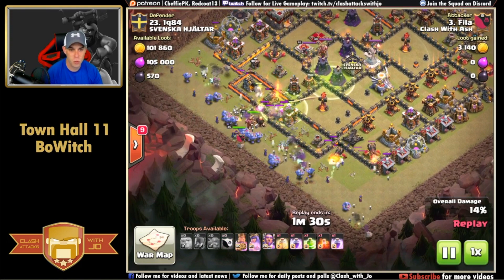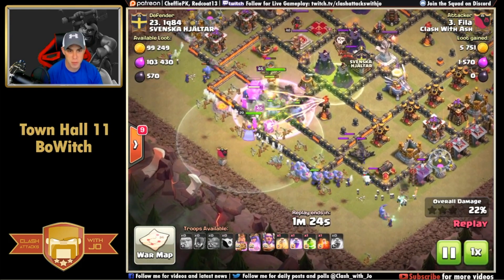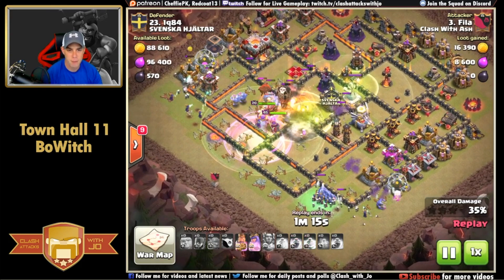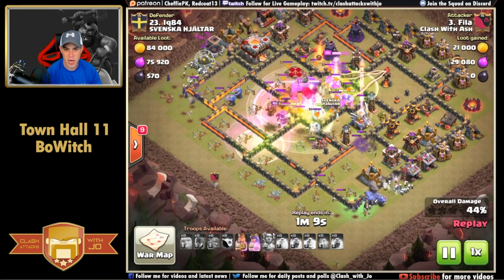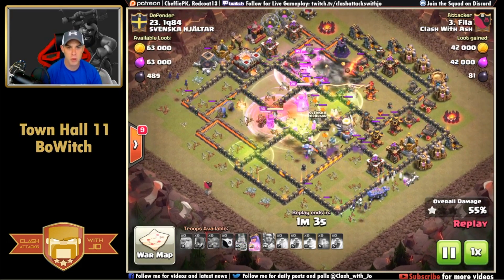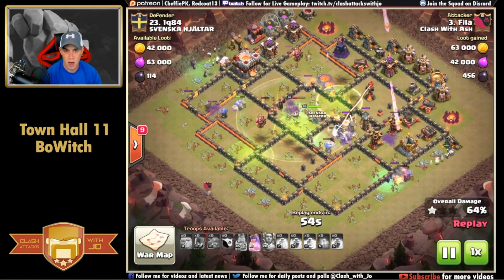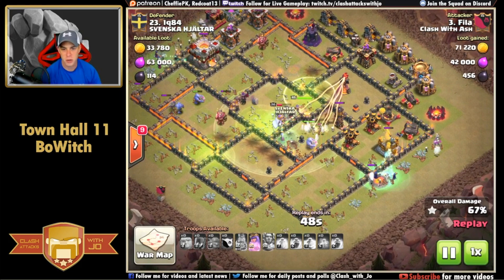After the giants comes that long wide wall of witches and bowlers. Bowlers come out of the clan castle in the center with the barbarian king, queen, and grand warden. Everything hits the first jump spell - bowlers and witches take the flanks while the main group goes into the core. The grand warden's ability is popped for the bowlers to push through the clan castle troops, then another rage and jump for the opposite side. The barbarian king's ability powers him through the wizard tower up north, taking on the scattershot and the mortar.